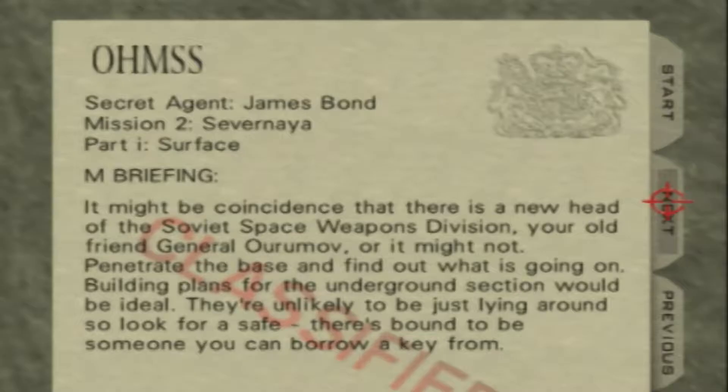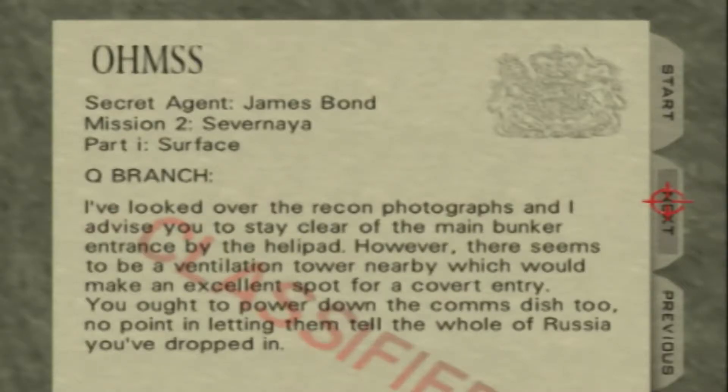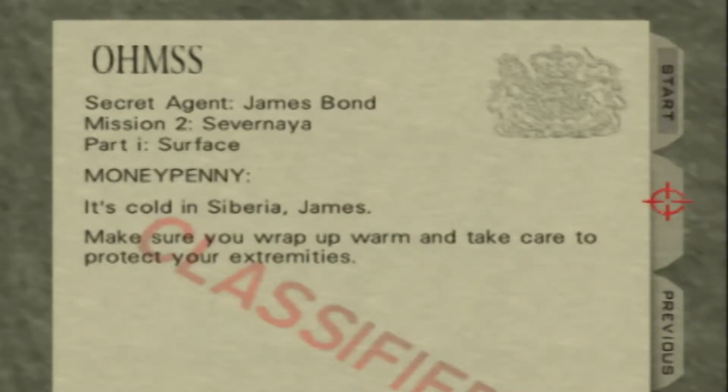Building plans for the underground section would be ideal; they're unlikely to just be lying around, so look for a safe — there's bound to be someone you can borrow a key from. I've advised you stay clear of the main bunker entrance by the helipad; however there seems to be a ventilation tower nearby which would be an excellent spot for covert entry. You want to power down the comms dish — no point letting them tell all of Russia you've dropped in. It's cold in Siberia James, make sure you warm up. Let's go guys.